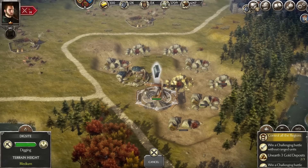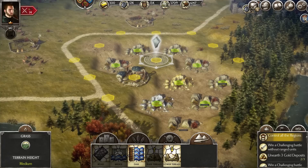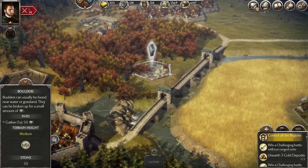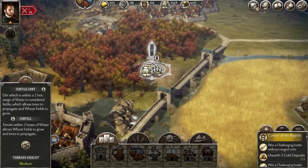Bear in mind that quarries and their deposits take up a lot of space because of the way the terrain can be manipulated, so make sure you pick a big open space before you start digging. Like merchant camps, boulders appear periodically and provide you with additional stone. They often get washed ashore next to a river or lake, so be sure to check your river bits.